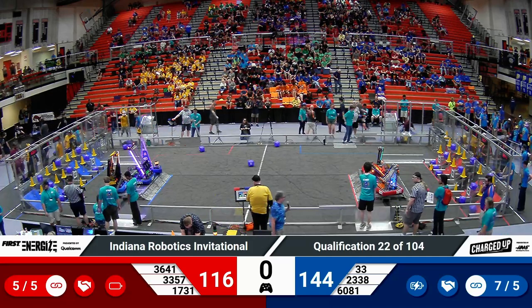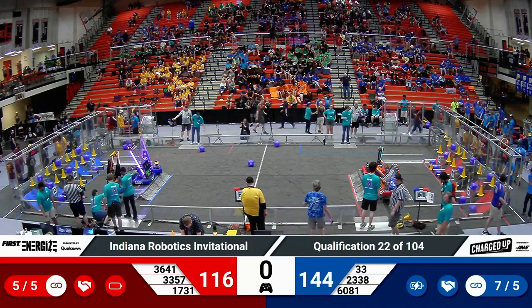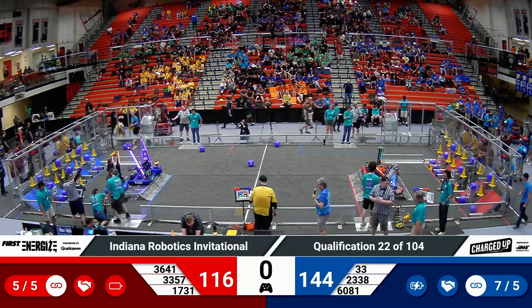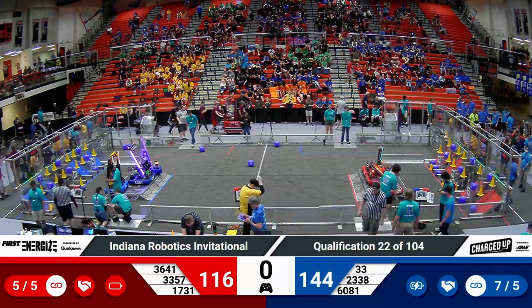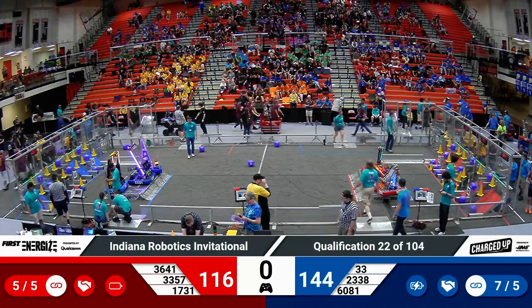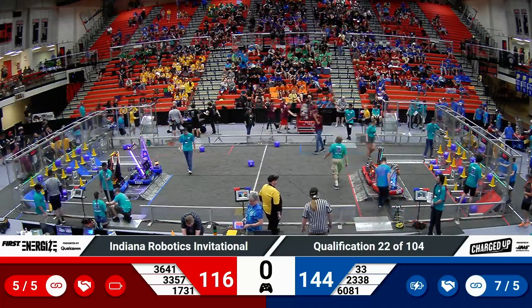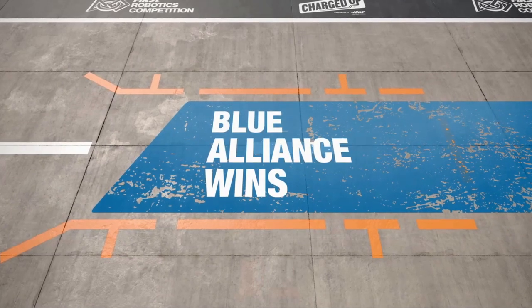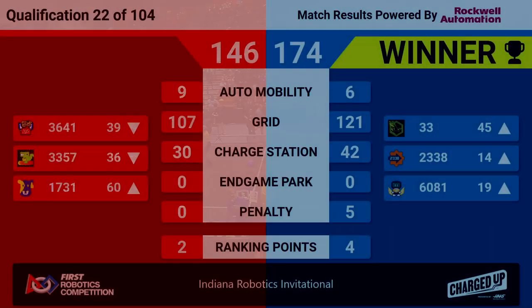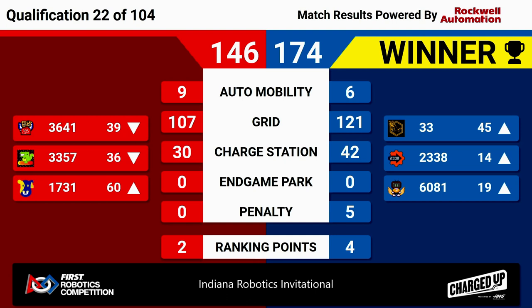The real-time scoring shows the Blue Alliance with a lead here, which is, of course, unofficial. So let's see how the referees score this match. Score coming up, and it is indeed the Blue Alliance — 174 points for Blue to 146 for Red. That's four ranking points for the Blue teams, two for the Red teams. Nicely done by all around.